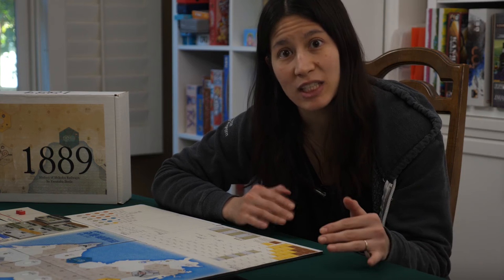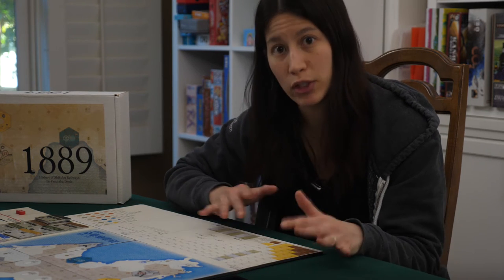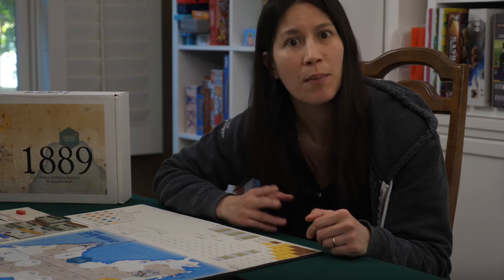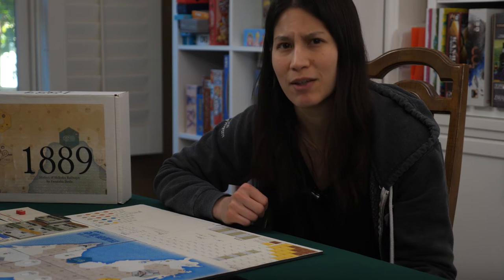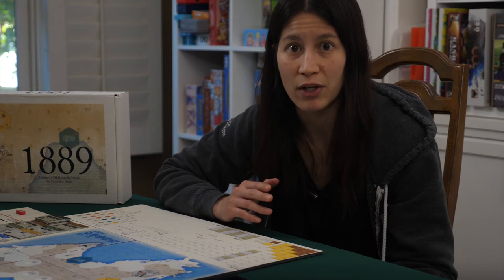In this video, I'm going to give an overview of the game 1889: History of Shikoku Railways. This game is officially available as a free print and play, which my version here is, but there are a few published versions as well. 1889, which takes place on the island of Shikoku in Japan, is a game that's commonly used for introducing the genre since the rules are pretty straightforward and similar to 1830, but the game is not just for beginners. In fact, it's actually pretty difficult to play well, even for experienced players.